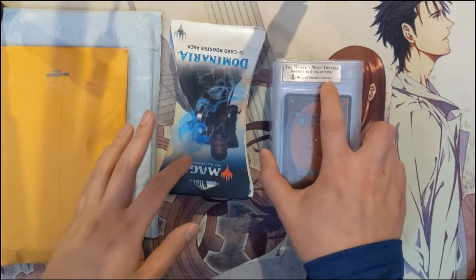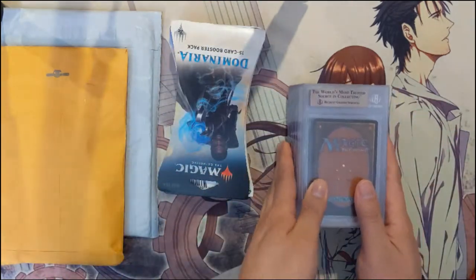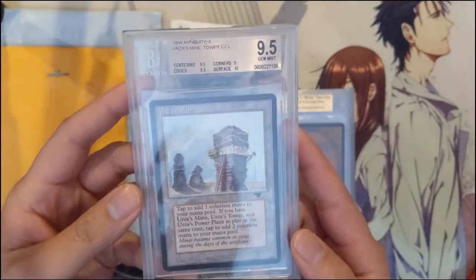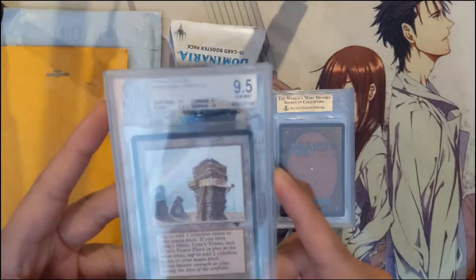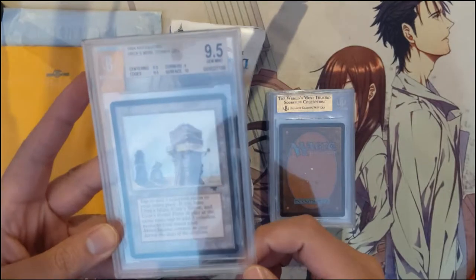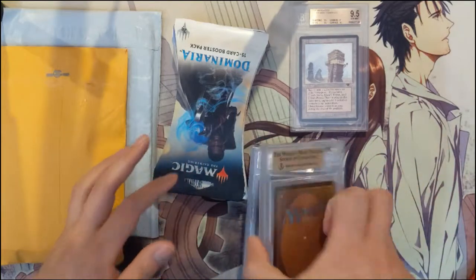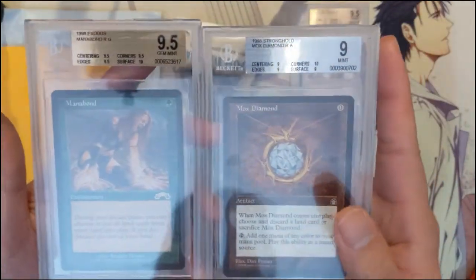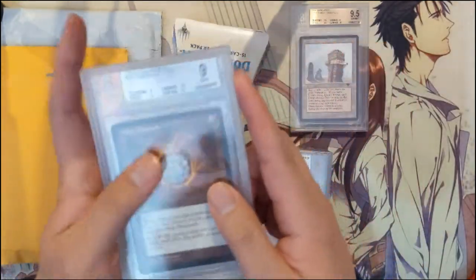Magic: The Gathering graded cards are primarily BGS — obviously there are PSA graded cards, but compared to Pokémon it's very much leaning toward BGS, whereas Pokémon is almost entirely PSA. Here we have an Urza's Mine — pretty cool. If you get the Mine, Tower, and Power Plant together, it essentially produces two mana. It got a 9.5, very good grade. We also have a Mana Bond — one deck I'm a big fan of is Lands, especially on the Legacy side, which is why I got these two cards.